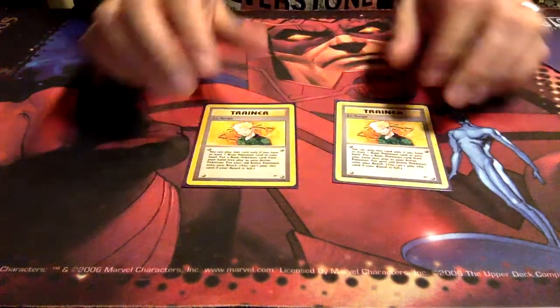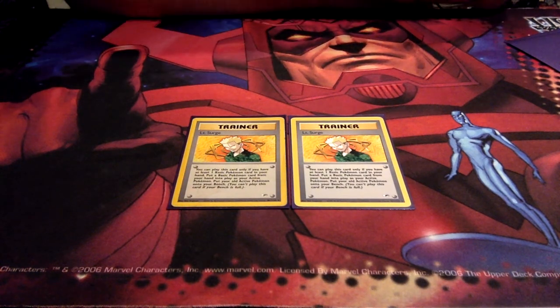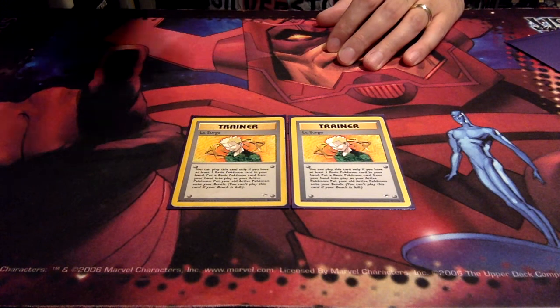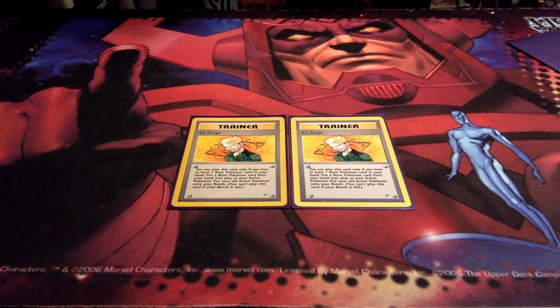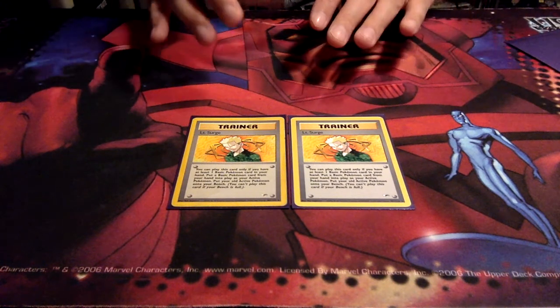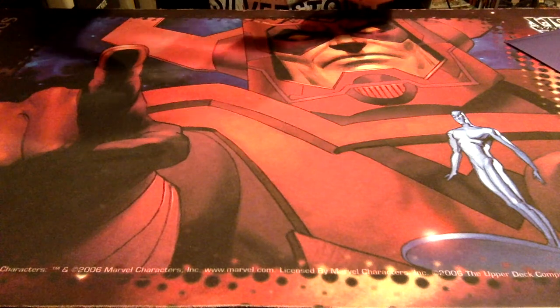There is also a switch effect with Lieutenant Surge — I've had this card since I was about 11 or 12. You can only play it if you have at least one basic Pokémon card in your hand, which you can sort out with Good Manners. You put a basic Pokémon from your hand into play as your active Pokémon and put your old active onto your bench. It effectively retreats your trapped active and puts a basic directly into the active position — a switch effect with an element of surprise.